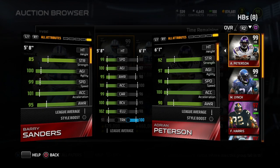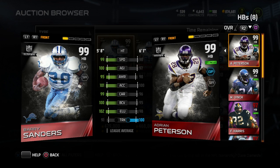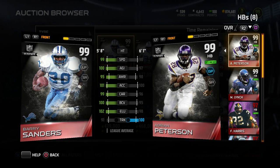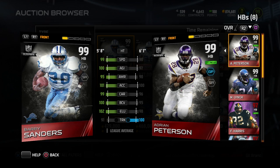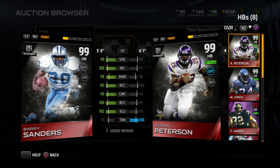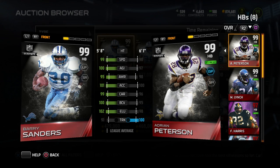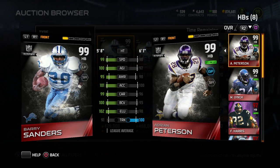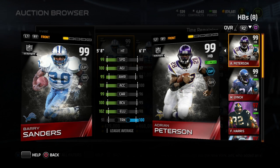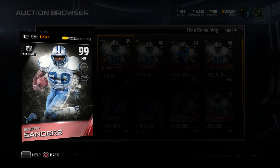I'm a big fan of this card and I'm definitely going to be trying to acquire it at some point. Barry Sanders is 99 overall, and if you guys don't know, Barry Sanders is actually a card I've had luck with before — last year I pulled Barry Sanders at one point, and this year I also pulled Barry Sanders in my Thanksgiving Cornucopia pack. So there's a possibility that I just have Barry Sanders luck or something like that.